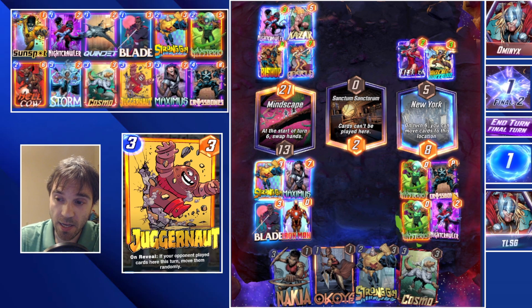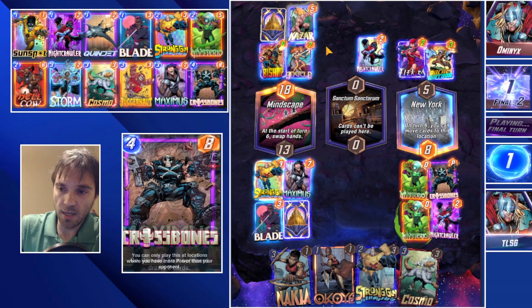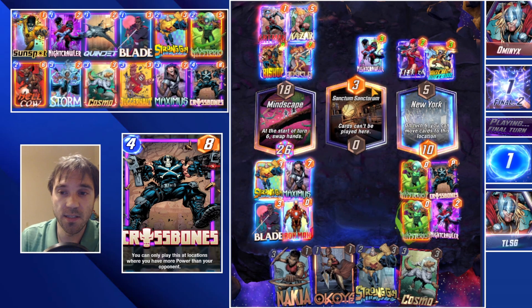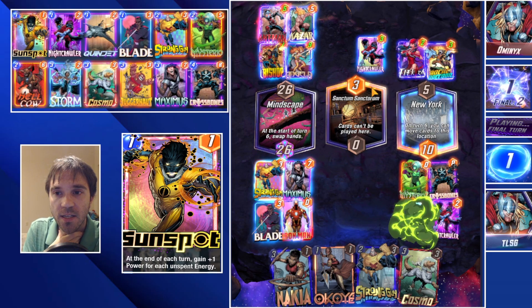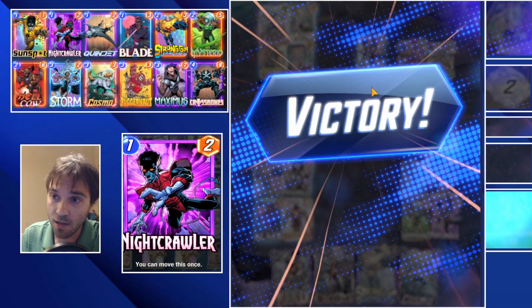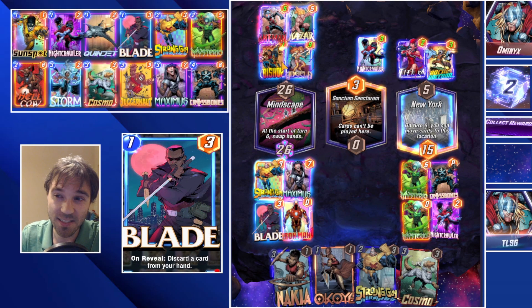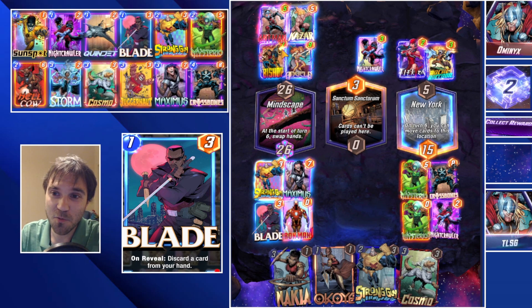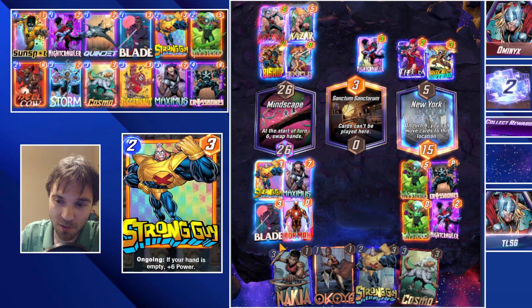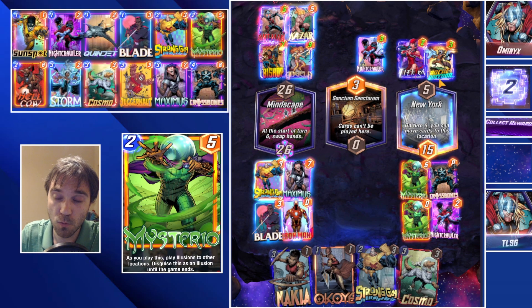We go for the win. It triggers a couple of things which ties that location. They win the mid location by three. We win the right location by ten. Swarm decks are next level — they have the ability to pump out so much power. Even with a one-cost card, they were almost able to push out the additional power needed to overcome us. Very fortunate that we had enough power in Crossbones — that's the main thing that pushed us up over what we needed.